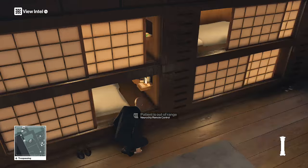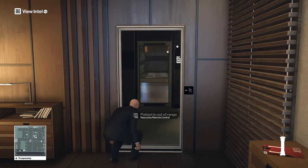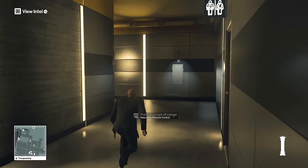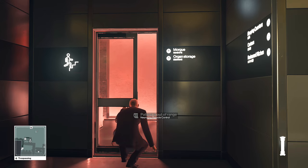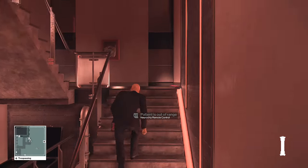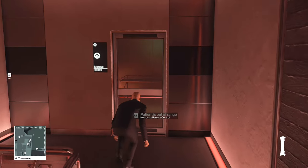Once we pick up the remote control, we're now going to make our way to the morgue. Once you reach the morgue, go around the left-hand side so as not to disturb the morgue doctors. When they're not looking, activate the remote control on the one doctor that has the drugs.